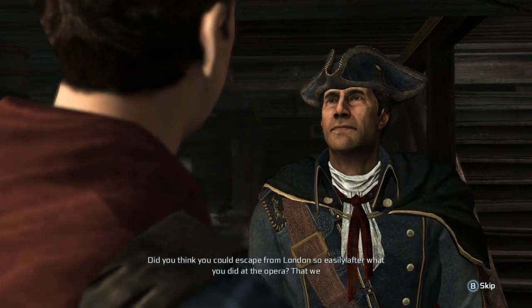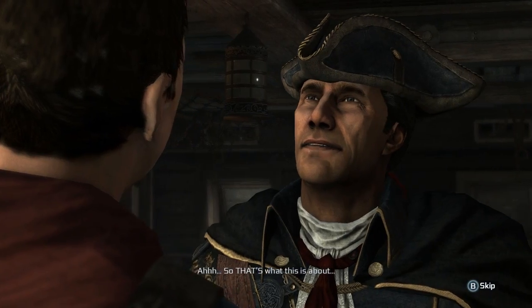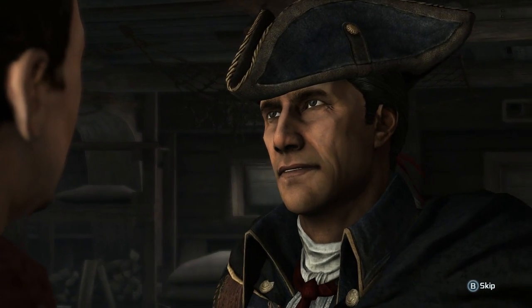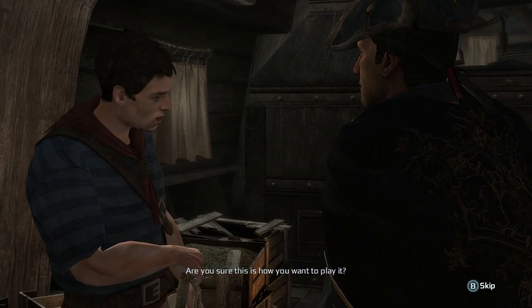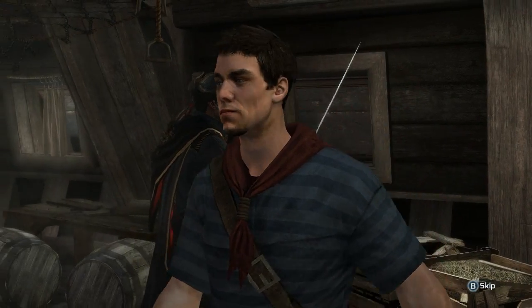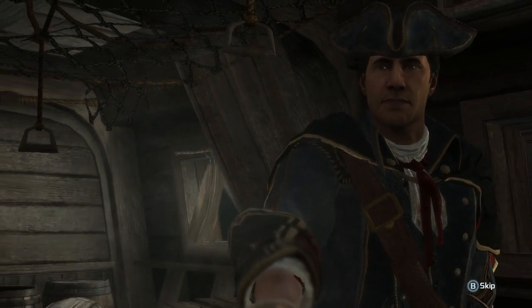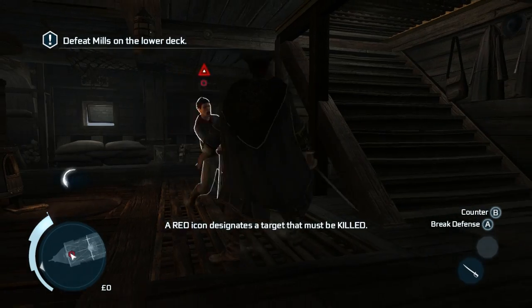Did you think you could escape from London so easily, after what you did at the opera? We wouldn't notice? We wouldn't follow? Fucking Templars. So that's what this is about. Surrender and I will see that you are treated with honor. If you wish to treat me with honor, give me a sword. Are you sure this is how you want to play it? Yeah, I'm gonna kick your ass. Come on, give it to me. You have one of your own because I'm about to completely wreck your shit. Come at me, bro. Icon reads as ace of the target - must be killed.